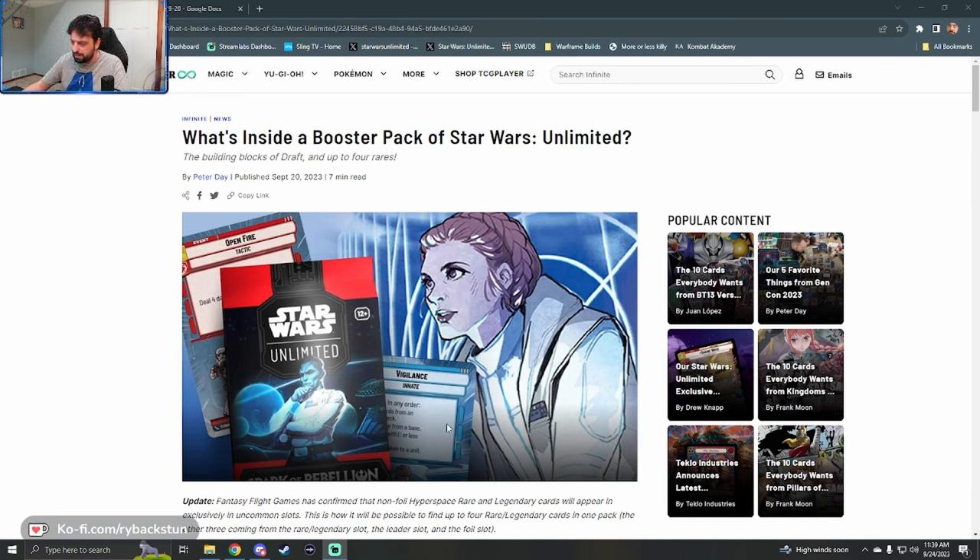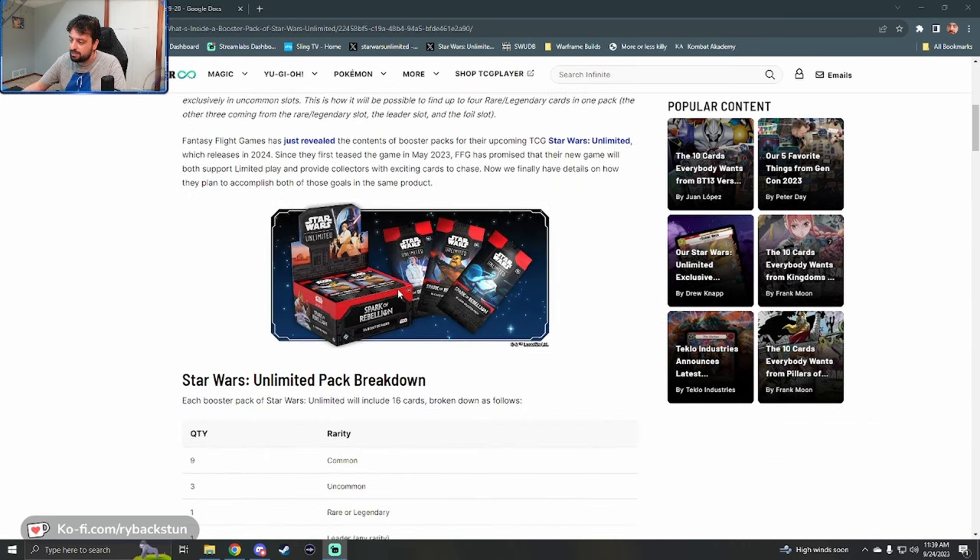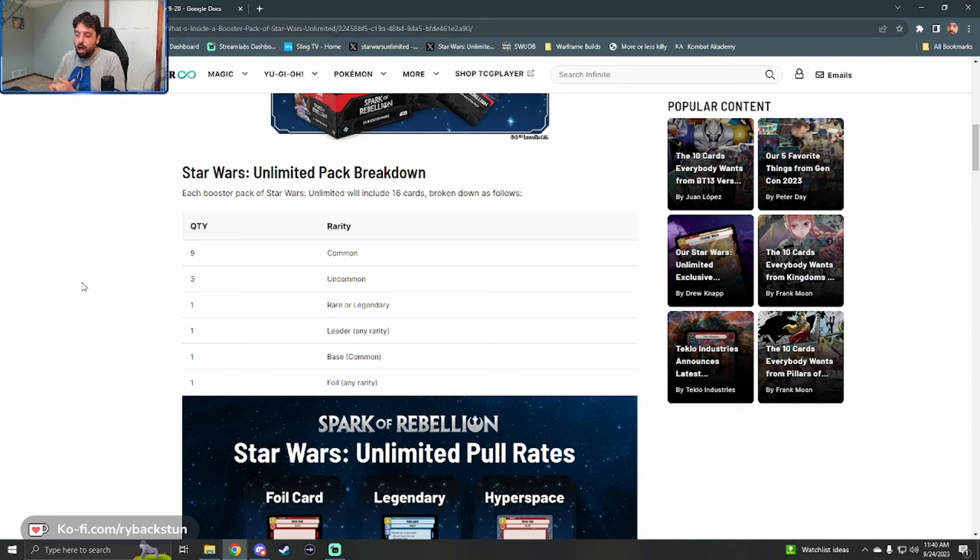We've already gone over the hyperspace and showcase stuff. The first key detail: it's a 24 booster pack box. The pack breakdown is nine commons, three uncommons, one rare or legendary, one leader of any rarity, one base (common only) with a token on the back, and one foil of any rarity — a grand total of 16 cards per pack. I was thinking it might be 15 cards with a different ratio, maybe two rares or a double rare slot, but they went nine, three, one, one, one, one — which is good.